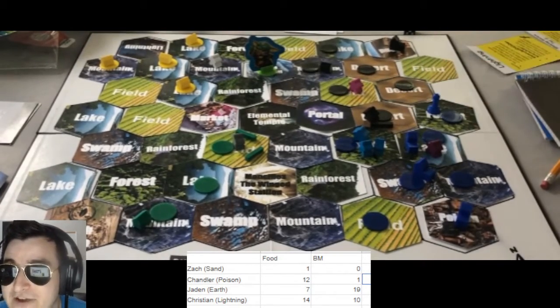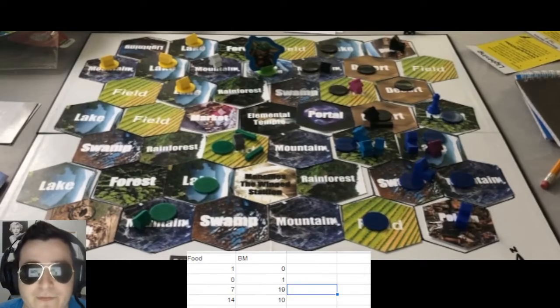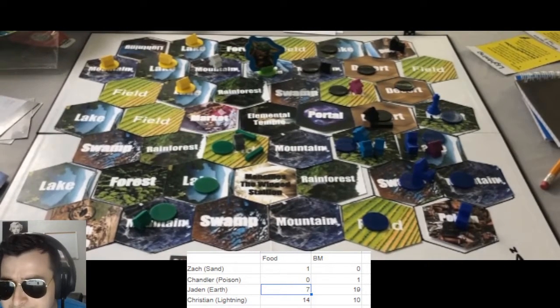This is ample opportunity to attack this forest tile right in front of him — a huge swing. Poison is definitely taking advantage of the window here. He spent all 12 of his food to get that army, so he is at zero and one.